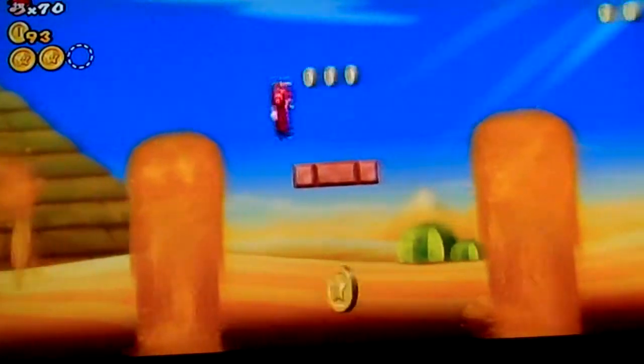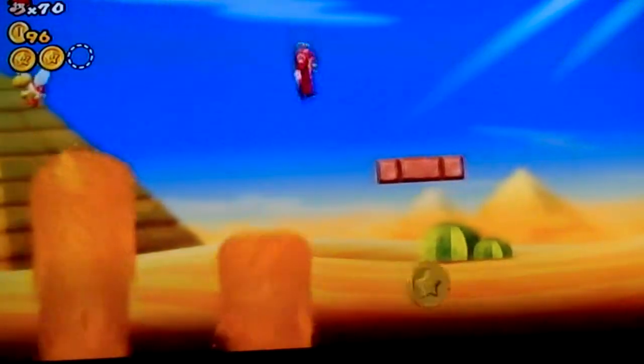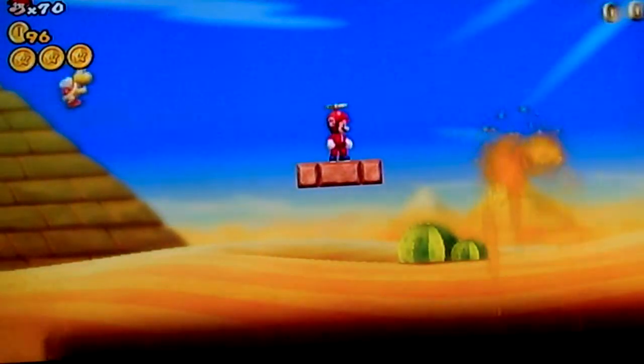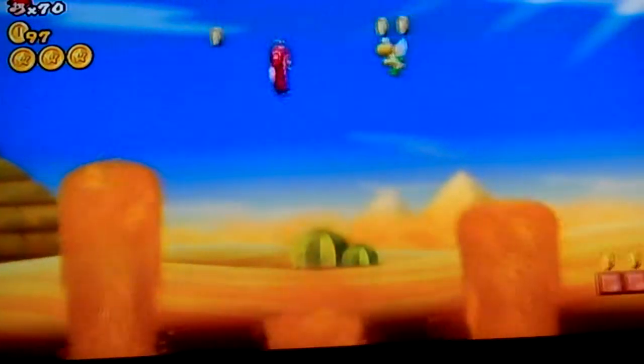There's the Koopa Troopa, and there's your third coin. If you have a propeller mushroom, like I took special precautions to get, you can do that easily. If you don't, you have to use the Koopa Troopa, which makes it extremely hard as you only have like one shot.